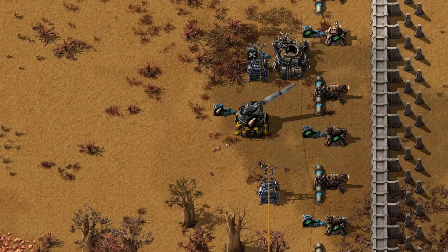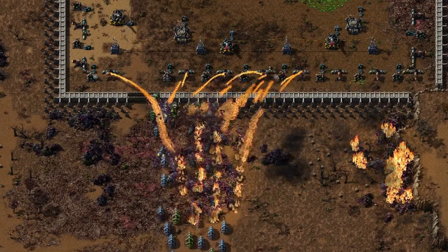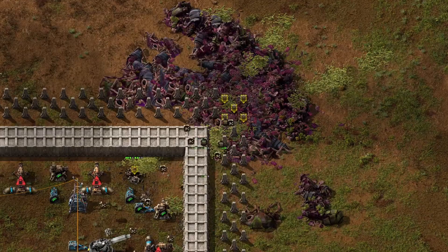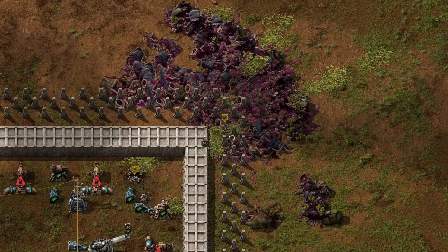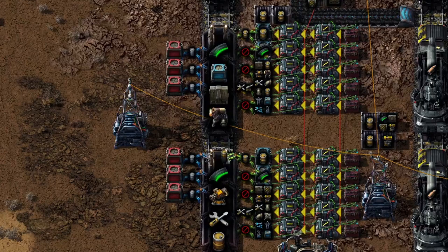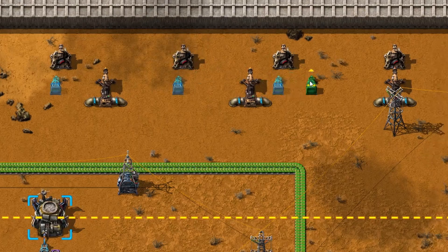Ammunition is only part of the story — your structures themselves won't last forever under constant attack. That's where repair packs come in; they're essential for patching up walls and turrets after every wave. And sometimes repairs aren't enough — a wall section or turret will eventually fall. To prepare for that, you'll want to stockpile replacements: walls, turrets of every type, artillery pieces. Most of what you've placed once, expect to replace again. Turrets don't magically reload themselves either — you'll need inserters constantly feeding magazines into gun turrets.